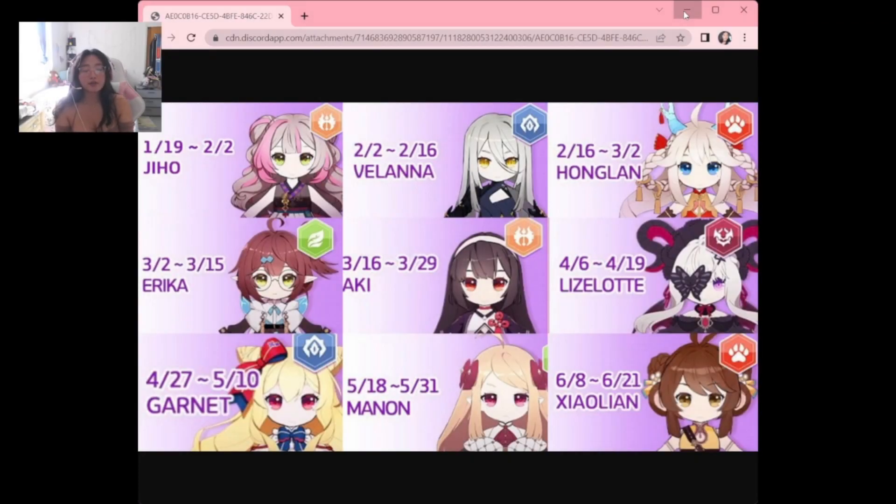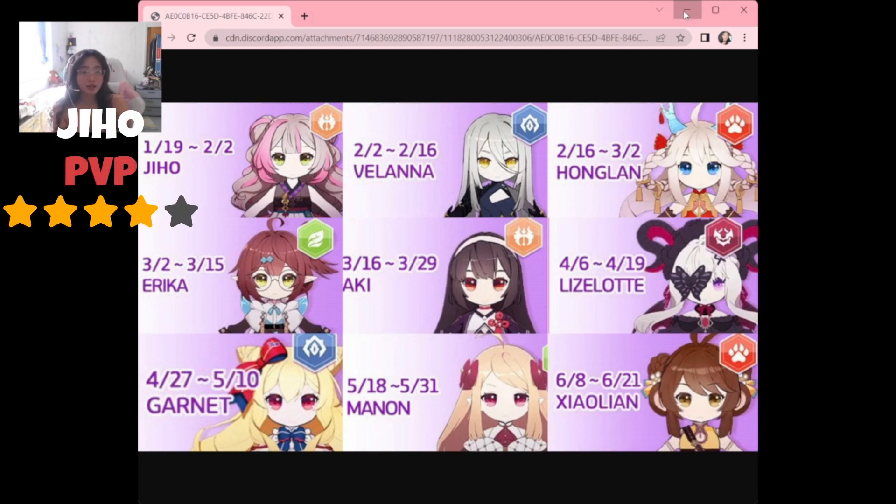Our first soul is Jiho, a beautiful human-like soul and a useful support that can be used in many different types of content. She provides single-target healing alongside speed manipulation throughout her kit. Her artifact also gives a crit rate increase buff to allies. For PvP I would rate her four out of five, though I personally don't use her since I have other supports I prefer.